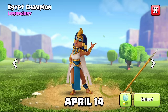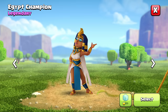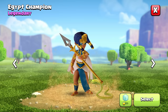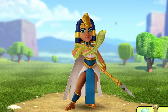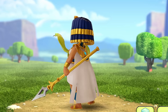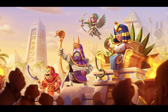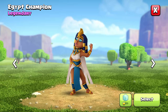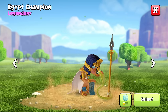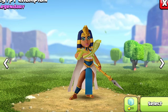The Egypt Champion is releasing on April 14th. She's going to be a legendary skin costing $9.99. This is a really cool skin — I like the color theme. She reminds me a lot of the Gladiator Champion: blue, white, and gold. The King had a beetle theme, and she seems to have a snake theme. She's got a snake as part of her crown and a snake pet. On the loading screen, it looks like she might be the Pharaoh or the ruler. I really like how she snaps and calls her snake to her, which also brings her spear in its tail. This is my third favorite skin, though it's super close between all of them.